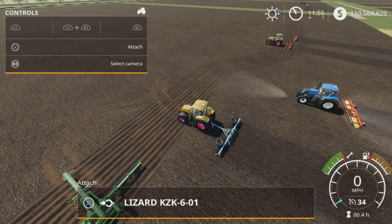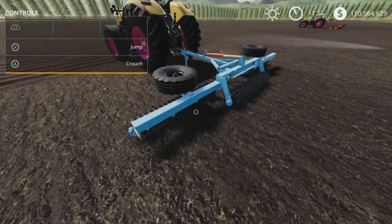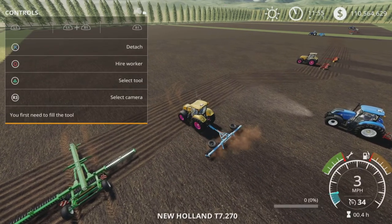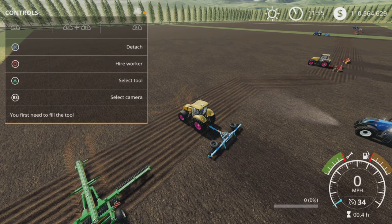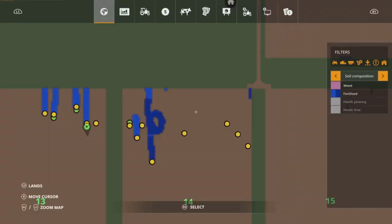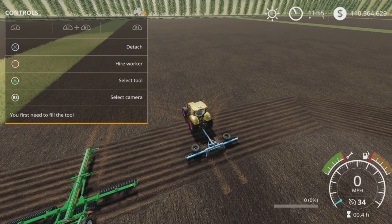This is the KZ601 as a weeder — it looks exactly the same as the cultivator version but it's under weeders. You turn it on; there's no raise or lower, it's either working or not working. As you can see it's a weeder only, but it does fertilize one stage of fertilization.